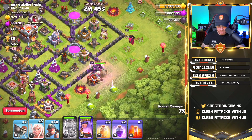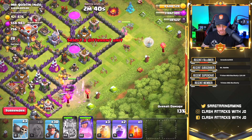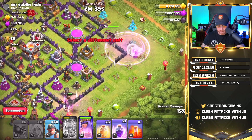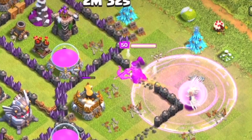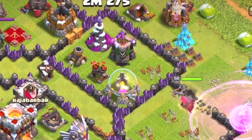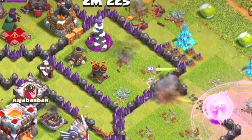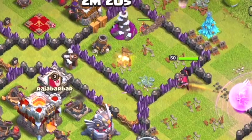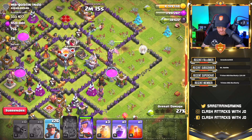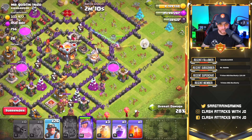Let's go ahead and use the king's ability to get him away from the queen so we can drop our healers. Now that the cannon is targeting our queen, let's go ahead and drop the wall breakers to get the queen inside the base. Let's drop some miners to make sure she actually goes in and gets rid of that eagle for us. She's going to target an archer tower, go down into an air defense, and then follow it down into that eagle artillery. I kind of wish I had a jump spell here — the wall breakers just didn't work out and we opened up two different sides of the compartment.